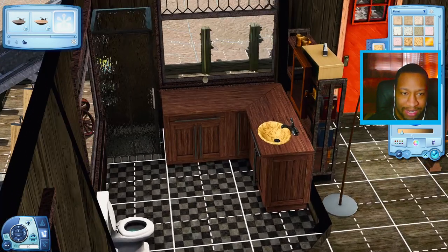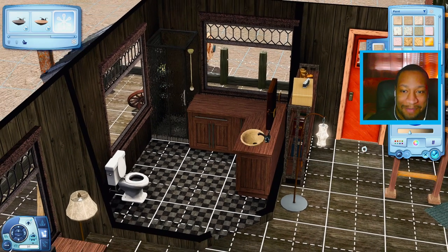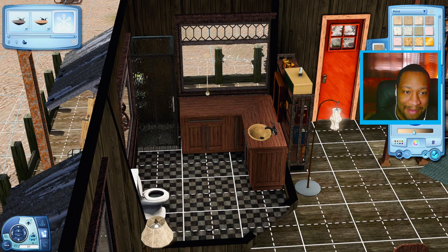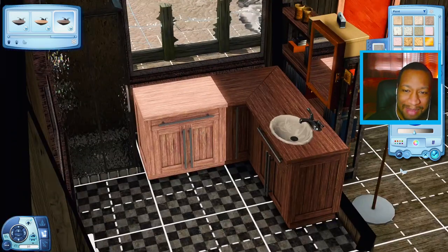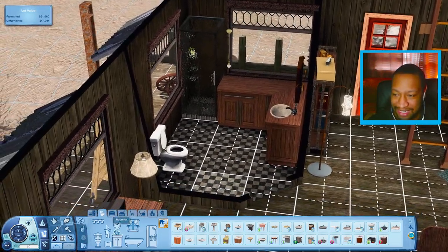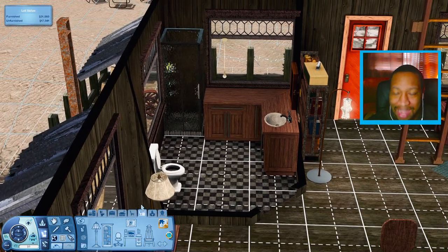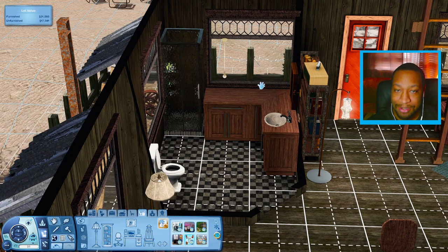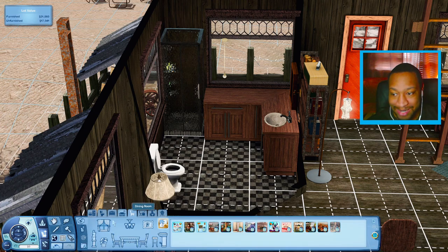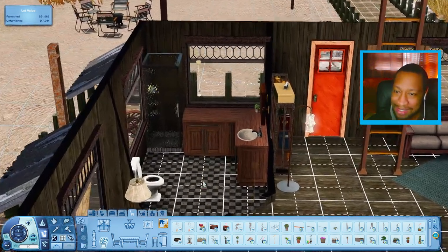That sink looks disgusting — someone needs to clean up this house really bad. Maybe I could just make this a little bit closer to white. You can tell it was once white but it definitely needs cleaning. Maybe I could get a plant or something — if there's a plant on this countertop it needs to be fake because nobody is watering any plants in this house. I'll just get a little one to put in the corner to add a little extra something.